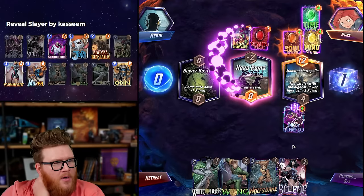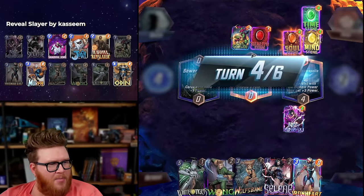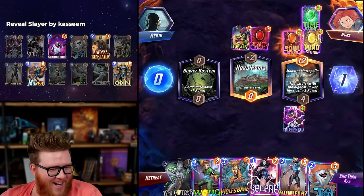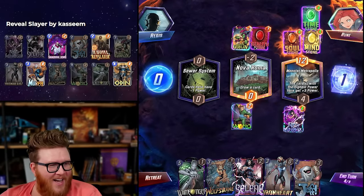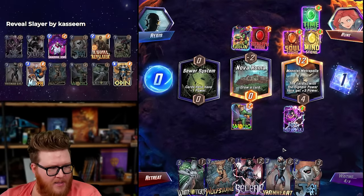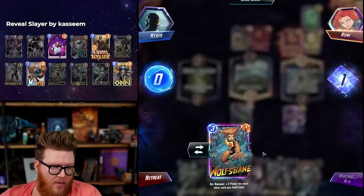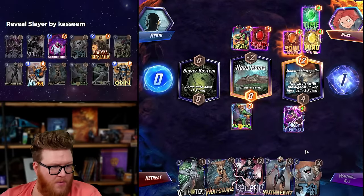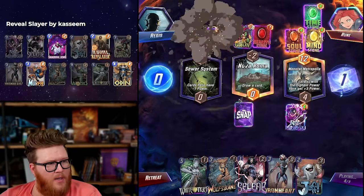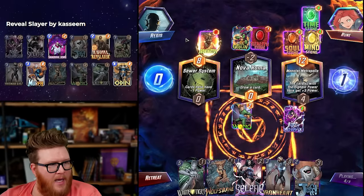We've got to be careful — Blob is still pretty big. Oh, Reality Stone — that's funny because we're also going to turn that... no, it's still negative three, okay. I thought for a second I was going to get a two-power Green Goblin. The drawing of the card helps me get closer to Odin which might be very nice. I still think that's going to be our best bet. Ironheart Wolfsbane could be very powerful too, especially if the Tiger splits. E-Bomb — it's a High Evo!